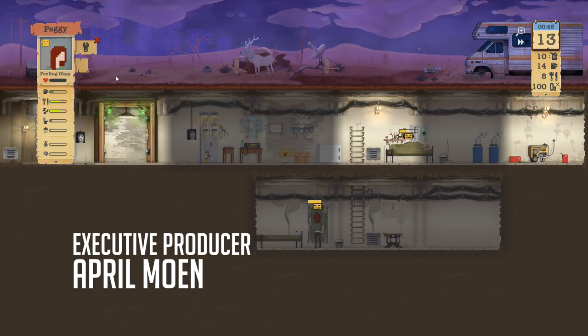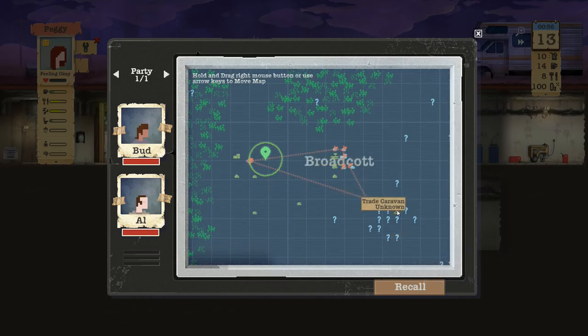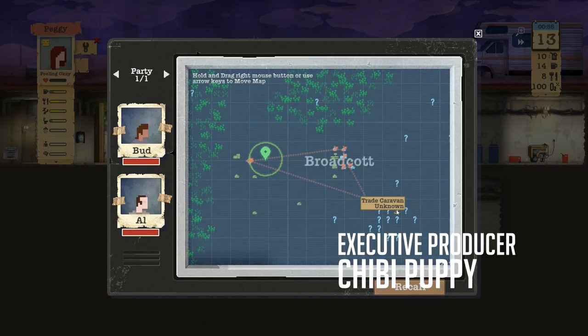They're basically heading over here — small house, small house, little town, florist — and then they're going to head over here where there's a trade caravan at the end of their journey. This trade caravan, hopefully we can get exactly what we want based on everything we collect along the way.